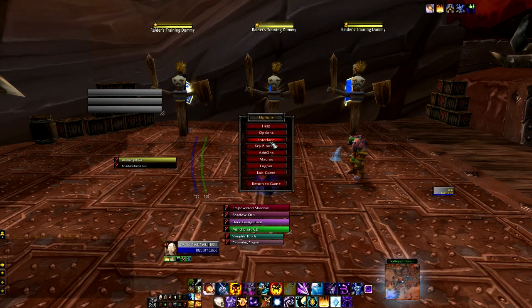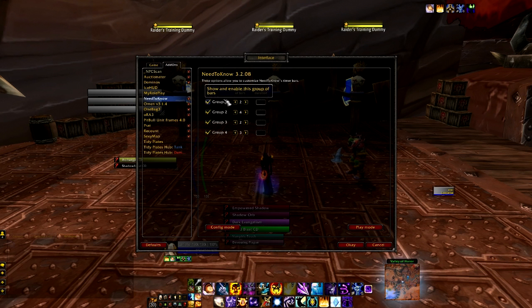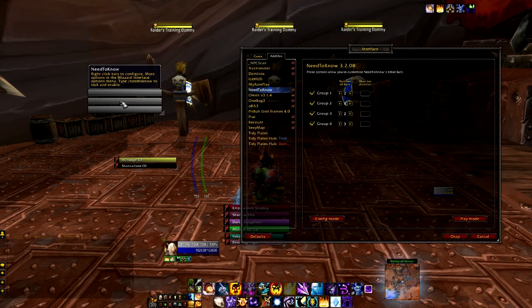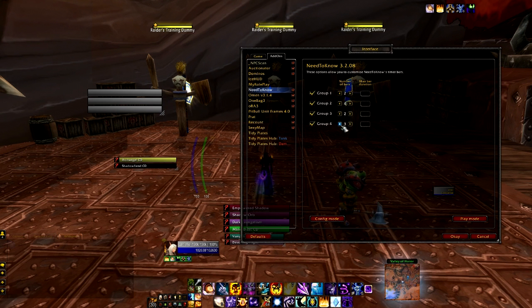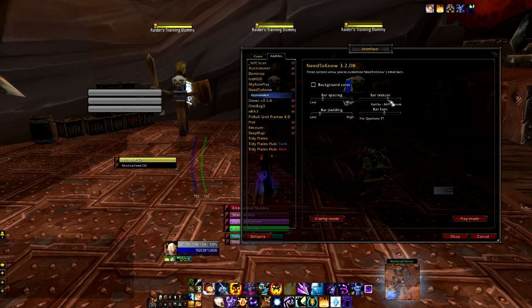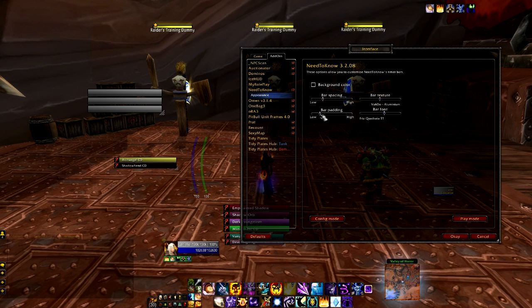Also, if you go into your interface and go to your add-ons, click Need to Know, and you can see your different groups. There's four of them, and this one's group four. There's a maximum of six bars per group, minimum of one. So you can mess around with that. We'll start with three. And you can change the appearance of all the bars on the background color. Right now I just have it set to black. The bar spacing, the bar textures, and the bar padding for the background. I don't really like much background drawing, so I put it on very little.